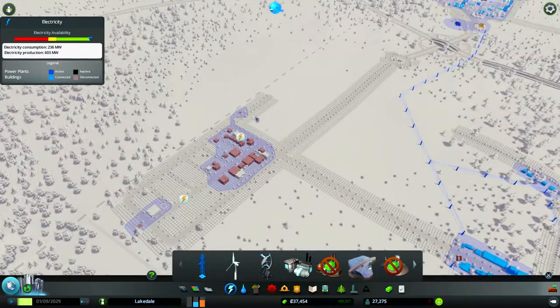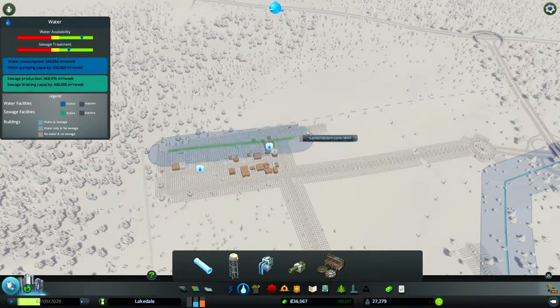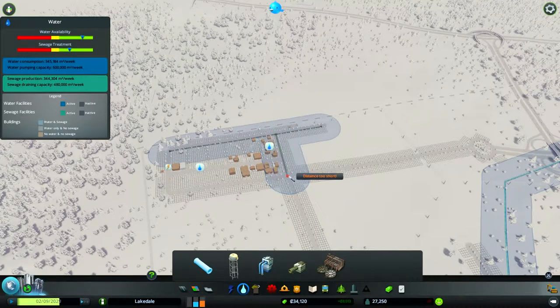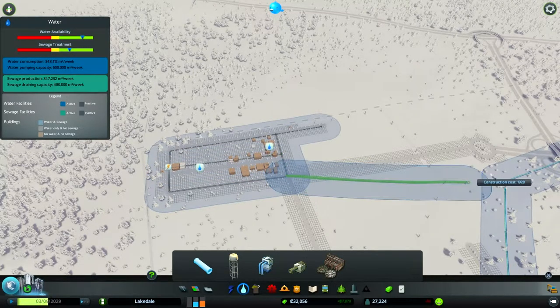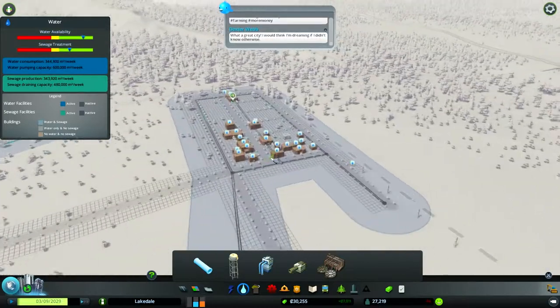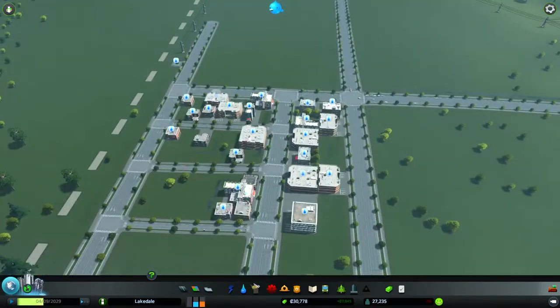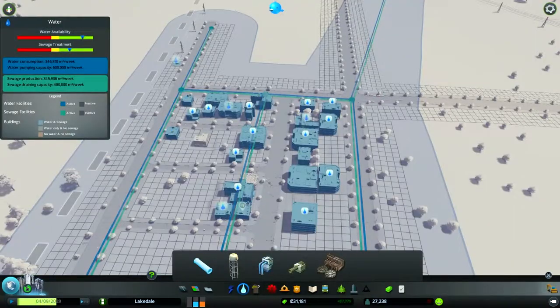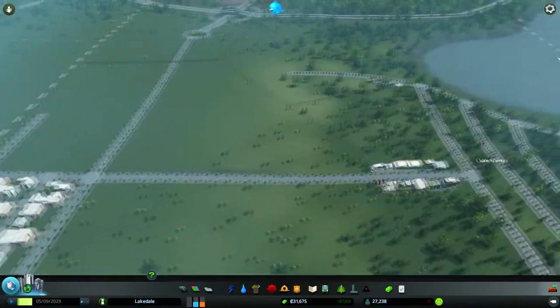I'm going to connect the electric line from here down there so it's got power coming in. We also need some water supply, so I'll run the water supply down the main road — quick and easy. I'm going to hook them up with some water right now. There you go, they've got water, they've got power. There should be no complaining. You're perfectly good for water.